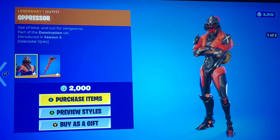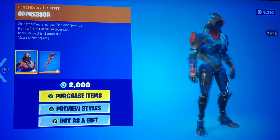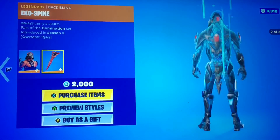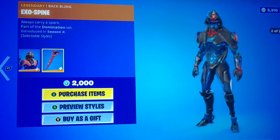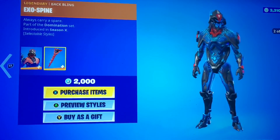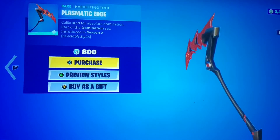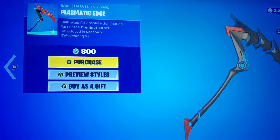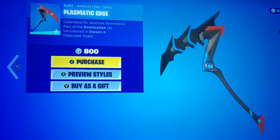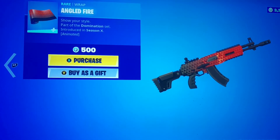Now we have the Oppressor with the blue style, which I personally like more. It kind of sucks it's not all blue, but it's alright. We got the Exospine back bling. Some of these skins are really good, it's just for 2000 V-Bucks — I don't know if I'd pull that out of my own wallet, but it is a great skin. Same thing with the Prismatic Edge pickaxe, it's honestly a very great set, I love the effects. We have Angled Fire, which is the animated gun wrap.